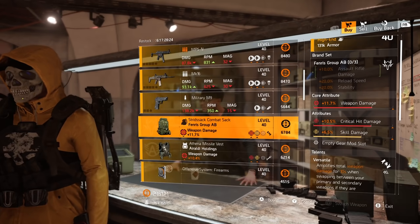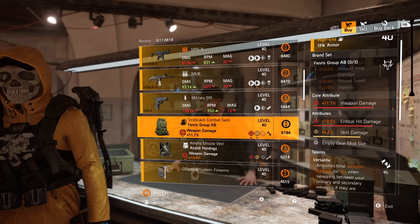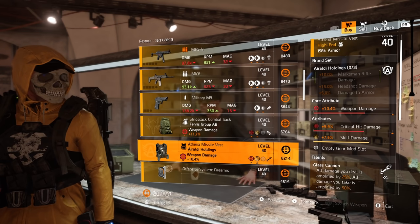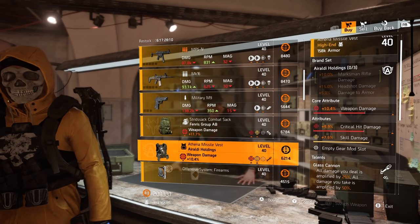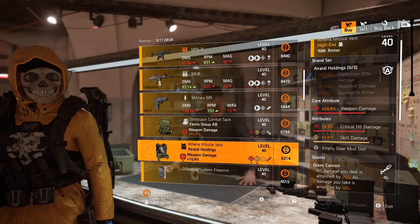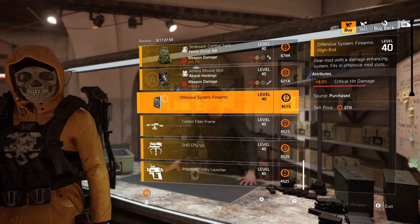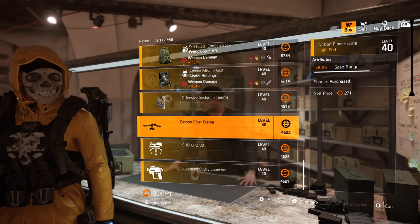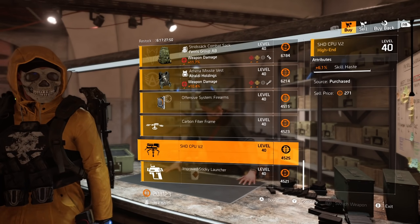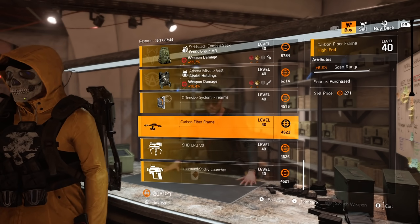For the gear items we have a Fenris backpack with crit damage, skill damage, and versatile — interesting. Then we have an Auraldi Holdings chest piece with glass cannon, crit damage, and skill damage — interesting as well. For the mods we have a crit damage 9.9, drone scan range 8.2, turret skill haste 6.1, and a sticky bomb blast radius of 4.9.